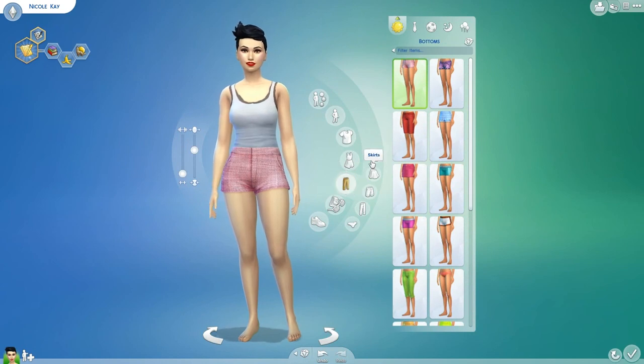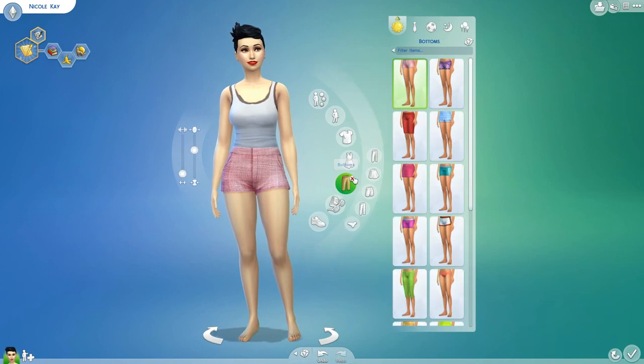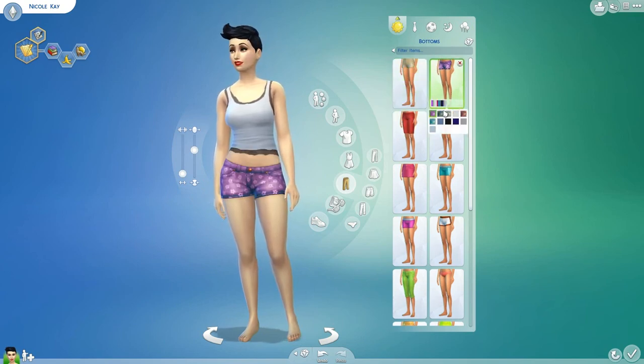Moving on to bottoms, we have a few different subsections — pants, skirts, shorts, jeans, and underwear — and you can, of course, set them with your different outfits. I gave her a shirt that was out of the way of the bottoms, but here's the first style of bottoms that goes with the first shirt.